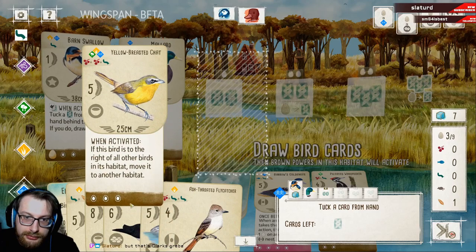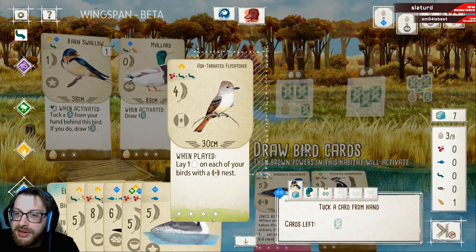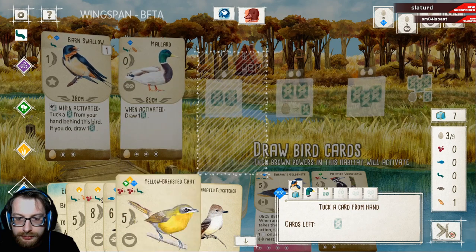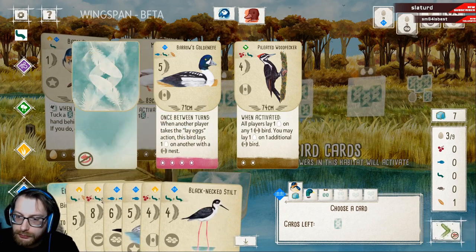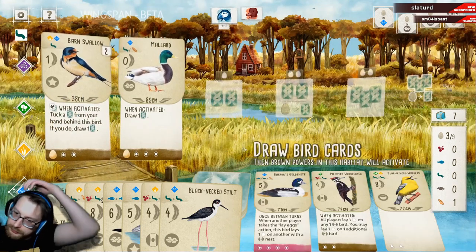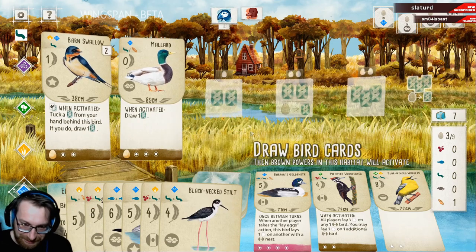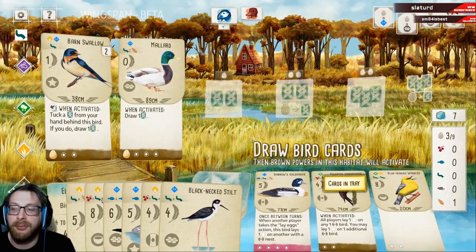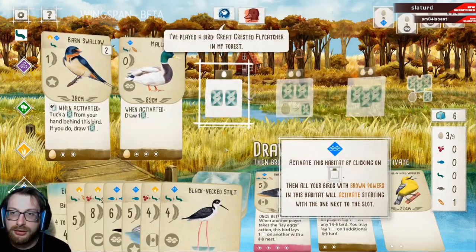The goldeneye is pretty decent too, but I feel like I need to concentrate more on getting something in that middle row. That's Clark's grebe — well, sorry Clark, but it's my grebe now. That's pretty crazy — look how much food all this stuff is going to cost. This is good because it can combo so well with that. I feel like this is going to be too expensive to play. More cards — well, we're set up now. We don't have to draw many cards at all at this point in time.